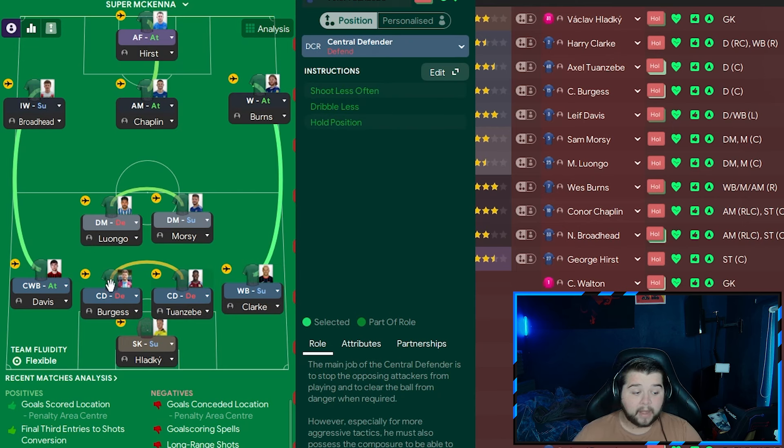Then we've got Twanzebe and also Burgos — two central defenders simply on the default. I didn't really see much out of them. Sometimes you do see Wilfenden go on a little bit of a drive now and then, but not to the point where I feel it's needed to have a dribble more instruction or a ball-playing defender sort of vibe. So we're going to go with two central defenders.